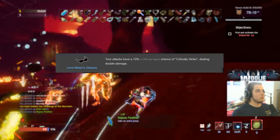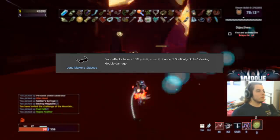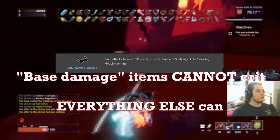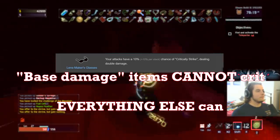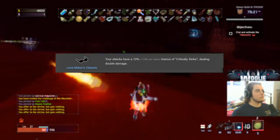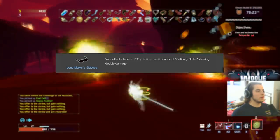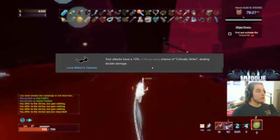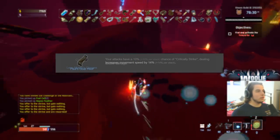Lens-Maker's Glasses are also S. Crits — you can crit on almost everything in the game. If it says base damage you cannot crit, but anything else — your auto attacks, the missile launcher equipment — everything can crit. This is essentially 10% more damage per stack on everything, so it's absolutely nuts. S for sure.